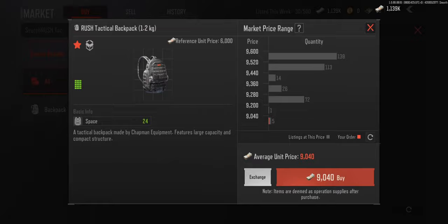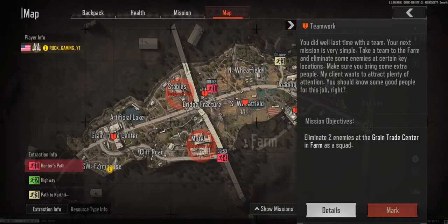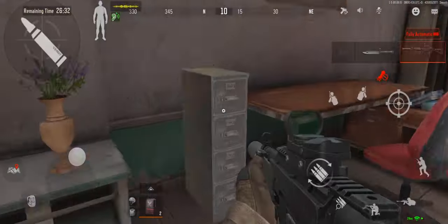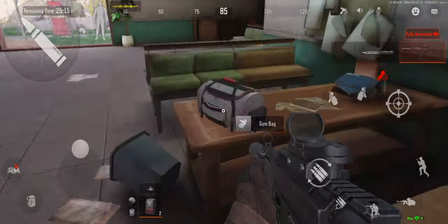A couple of side notes. I do not currently have a secure container, but if you have one, you should definitely place your extra ammo in there since it's the most costly and you don't want to lose it if you die. Also, when buying gear, if the reference price is much lower than the sell price, you can refresh a few times to see if someone lists the item for reference price.